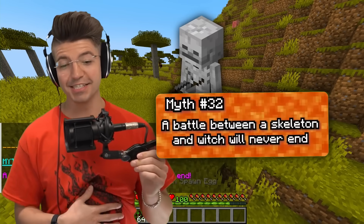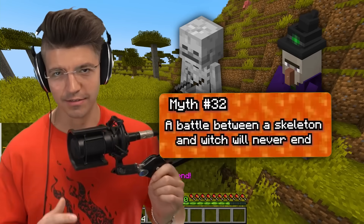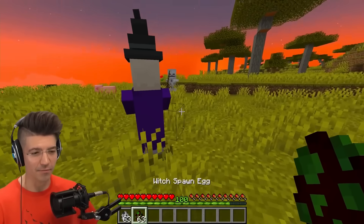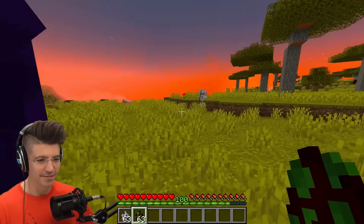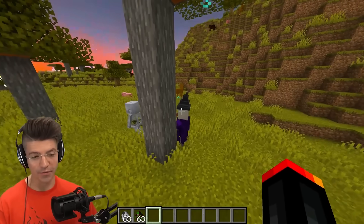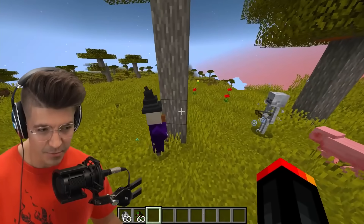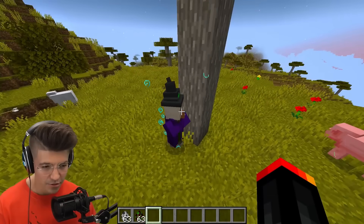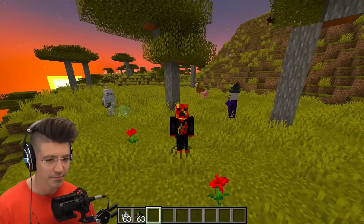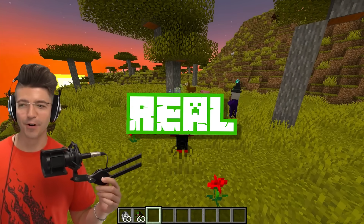A battle between a skeleton and witch will never end. You have to make the skeleton shoot the witch. We have started the infinite battle. But the witch poisoned herself — if she hits him with a splash potion of damage, she could kill herself. Wait, she drank a healing potion. Confirmed that I'm not sticking around.